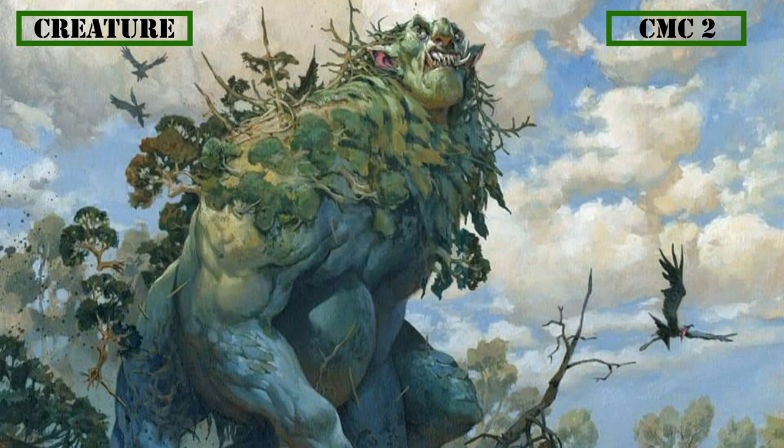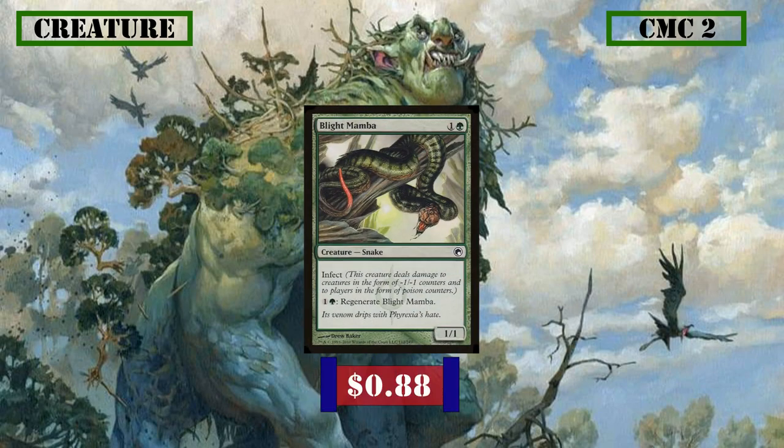To finish off the CMC 2 slot, we have Blight Mamba, a 1/1 infect creature with regenerate for 1 and a green, giving itself extra resiliency as long as you keep your mana open.